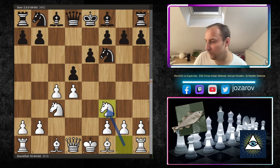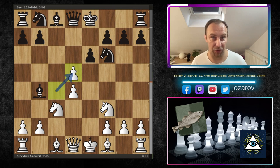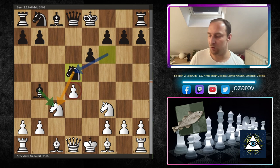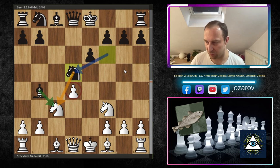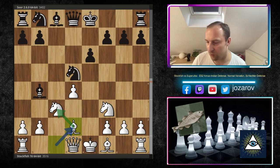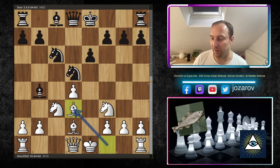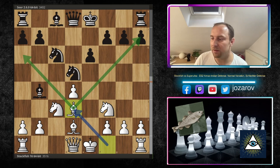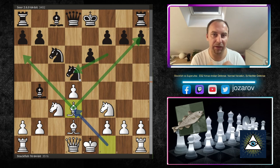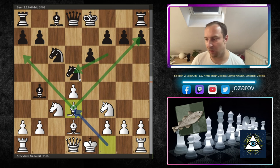After knight to f3, bishop to b4, Stockfish releases the pressure in the center by playing c×d5. Knight to d5 by Seer, because this line leads into an isolated pawn structure for white. Black relies on that weakness — the isolated d-pawn. After knight to d5, Stockfish plays bishop to d2, connecting the bishop to the knight and keeping everything compact. Then knight to c6, bishop to d3, placing the bishop on a very active square with great activity on both sides.